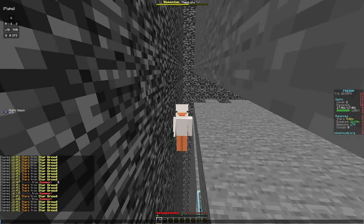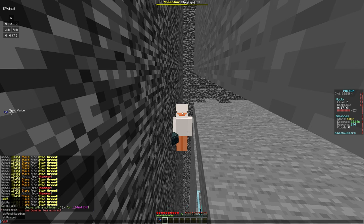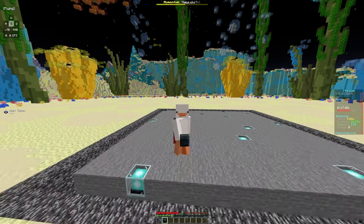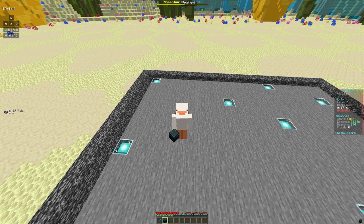Hammer gives us a ton of blocks. Let's go into the backpack and sell it all — that brought us to miner level 5. From level 2 to level 5 just from 17k blocks is pretty good, and the hammer enchant gives us a lot of blocks, so we're definitely going to need to upgrade our backpack capacity.